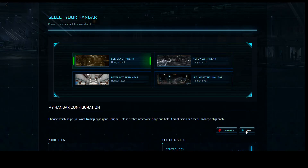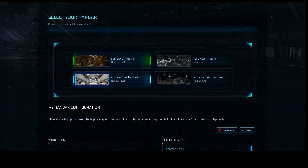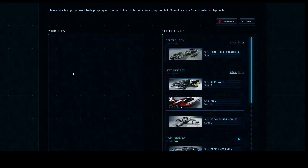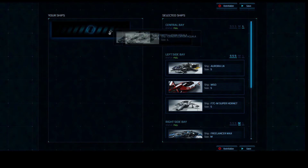You can go ahead and save the My Hangar configuration right here. I have my Selfland hangar and I want to keep that, so it'll default it. Now, as you can see over here, it says My Ships in this section and there's nothing there. That doesn't mean I have no ships — it means I've placed all my ships in a bay already. You can actually configure what ships are in what bay and where you want your ships in your hangar.